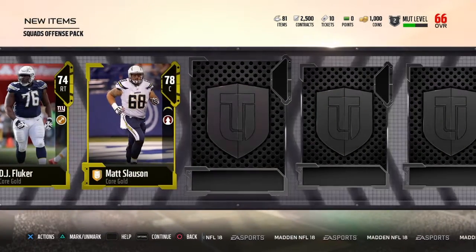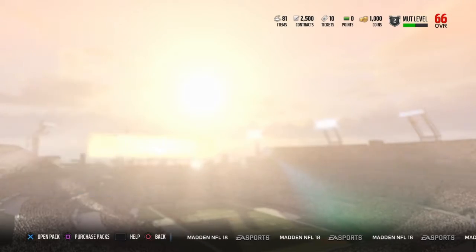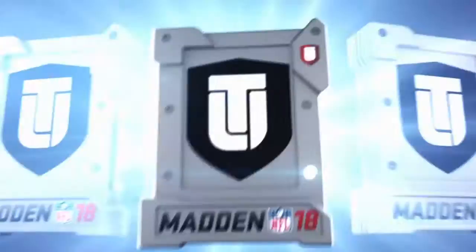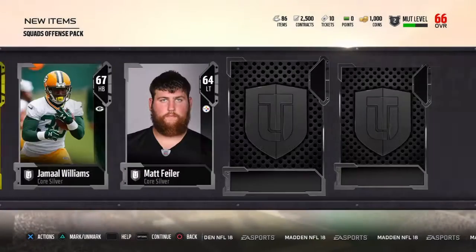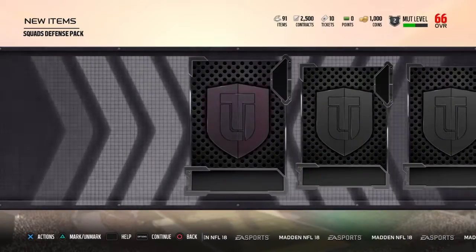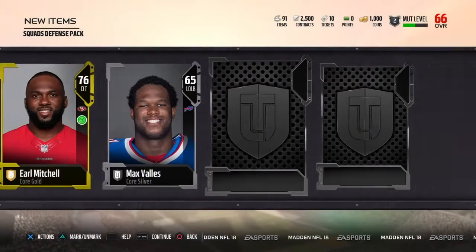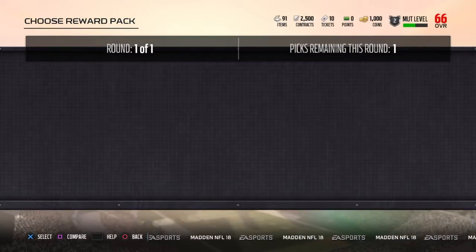DJ Fluker, not bad. Matt Slauson — you guys need to let me know if you want any of these centers, because I already have at least two yellow centers and a red center, so if you need one let me know. I'd keep the 68 overall one and be happy with it. Davante Booker. Another center — I now have four centers that are red or yellow or better, so definitely let me know. Sadly I don't really have anybody else except maybe a couple running backs. A DT at 76 overall — I'm not really getting anybody I know. Makes me kind of sad. One red so far.